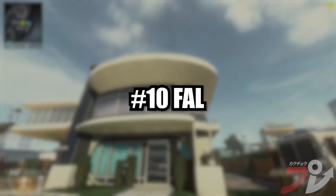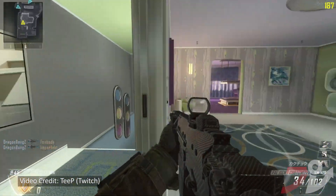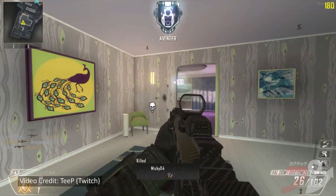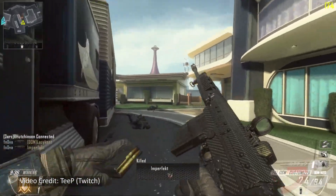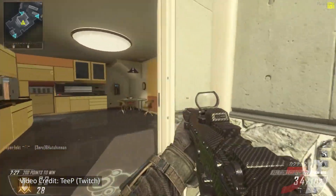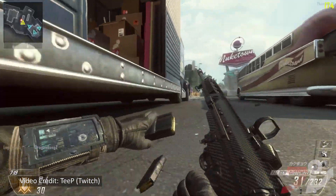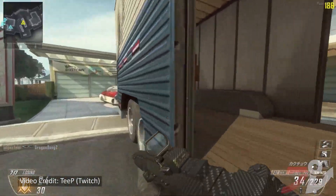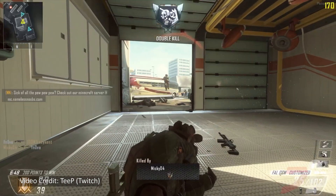Number 10, the FAL. The FAL was probably the most dominant gun in Black Ops 2, but you may not remember because it wasn't really that popular in pub matches, mainly because it was semi-automatic. But it was beyond overpowered in ranked play. On the pro level, it could melt SMGs, especially with trigger stops, which every pro had. And because of those trigger stops, it took away the semi-auto disadvantage.